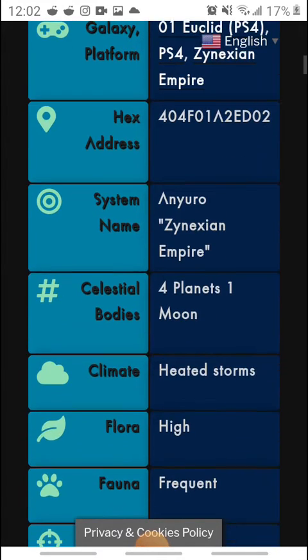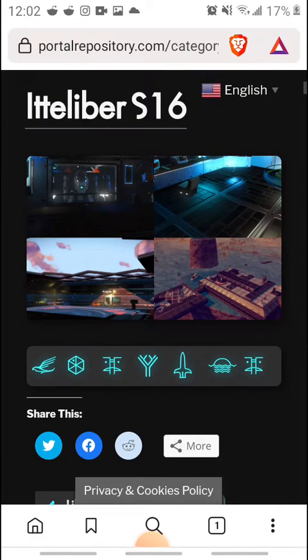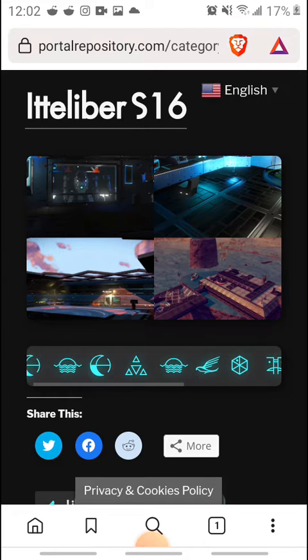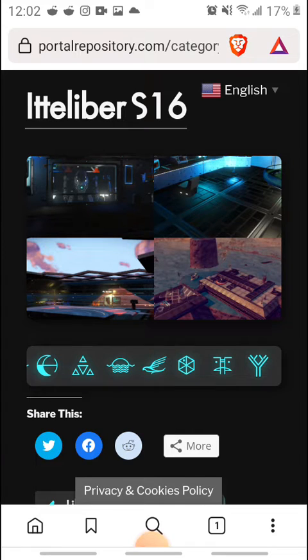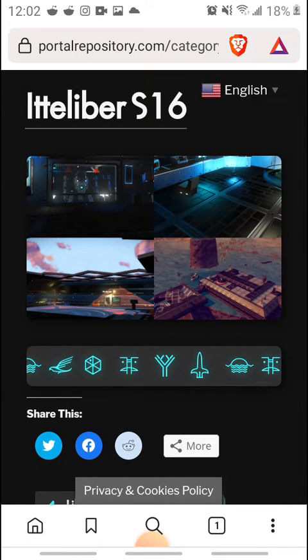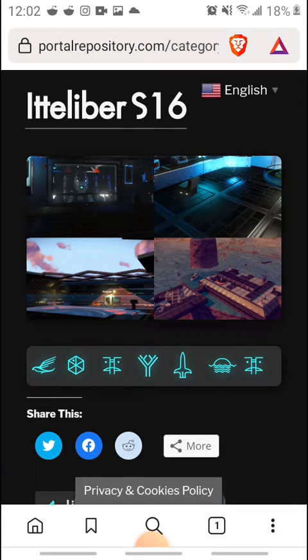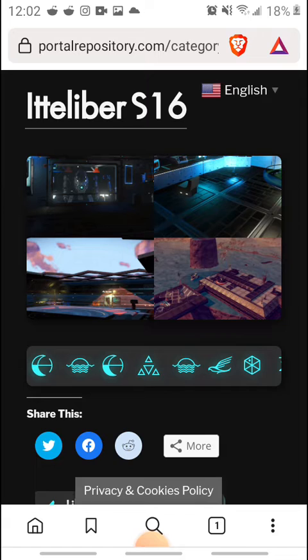I've also got galaxies I don't plan on touching, specifically for visitors and newcomers to the actual hub. If you guys are interested in joining the Zanexian Empire, the coordinates are literally right here: Moon, Sunset, Moon, Triforce, Sunset, Bird, Hex, Hexagon, Face, the Y, Rocket Ship, Sunset, and Face. That's the hub coordinates.